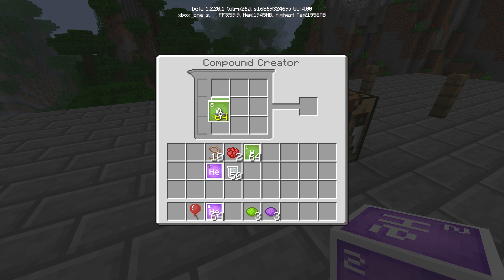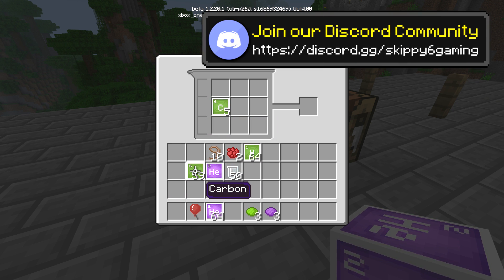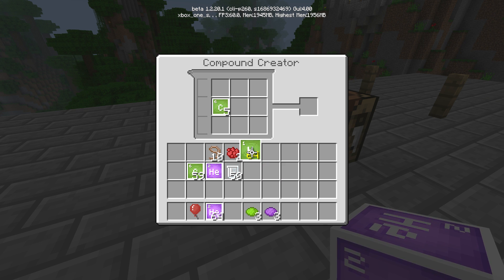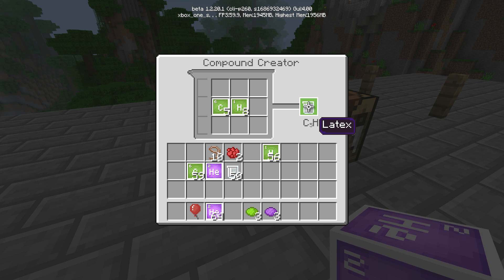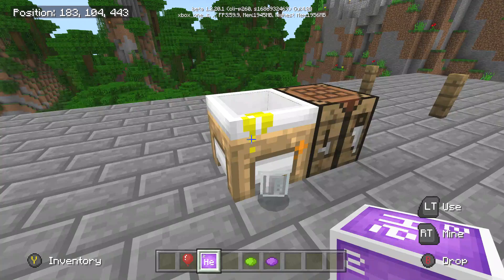Grab carbon - that's element number 6 - and put down five of them. Then grab HC and put eight of them in. As you can see, the result is latex. I thought it might be vinyl, but it's latex. Let's grab a bunch of those.